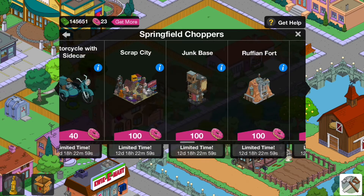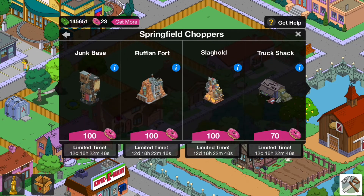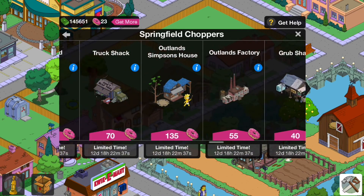Scrap City — I believe that is in the e-book mystery box, and you can save 70 doughnuts by getting it from there, not the rarest thing. The Junk Base items are different things: the Ruffian Fort, the Slughold, the Truck Shack. The same applies to all of those — not in the e-book mystery box, and they're quite rare, so if you want to make a nice sort of dumpy place, go for them.